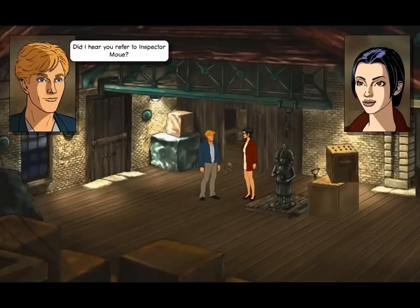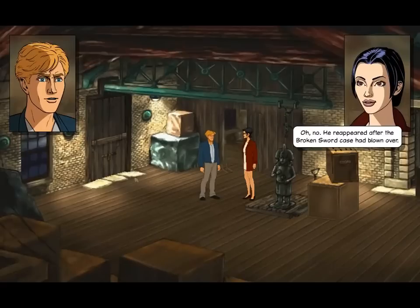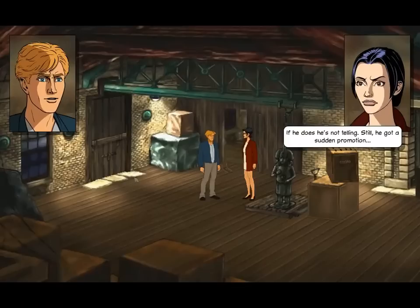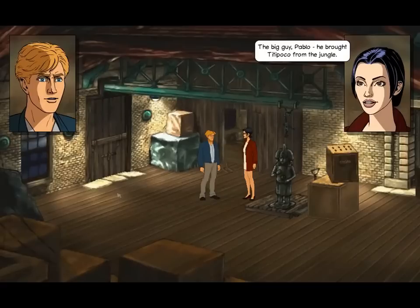Did I hear you refer to Inspector Moon? Yes, you remember him? Of course I do, but I thought he was dead. Oh no — he reappeared after the Broken Sword case had blown over. When he found out who was in with the Neo Templars he went into hiding. Mou knew more than was good for him. Does he know about our involvement with the case? If he does, he's not telling. Still, he got a sudden promotion. Did that Indian guy mistreat you? If you forget about the abduction, verbal threats and bondage, no. What about the little guy? I don't think he knows where he is or what he's doing here. The big guy, Pablo, brought Titipoco from the jungle. Titi-what? Titipoco — that's what I heard Pablo call the dwarf.